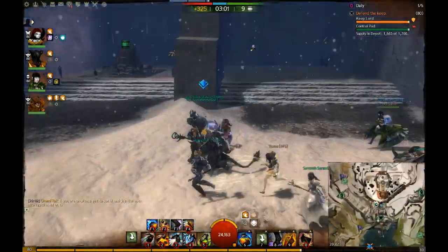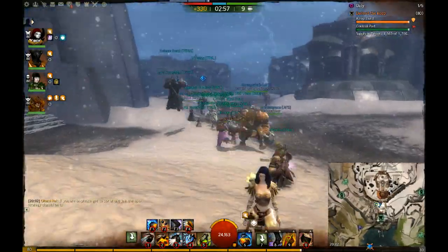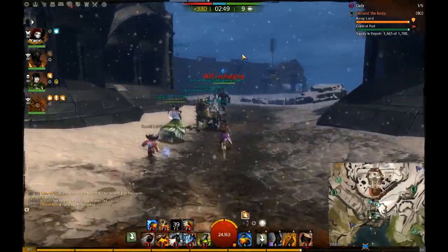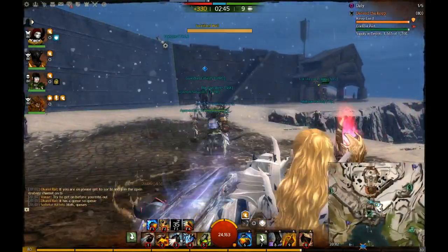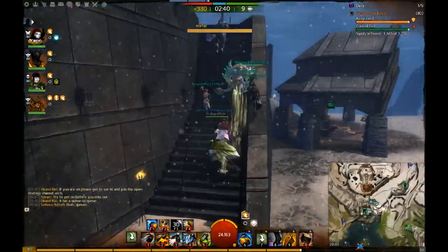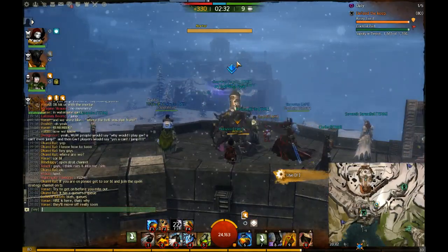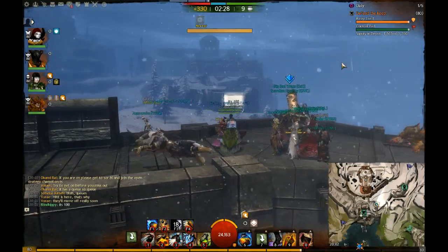If they're ever catting Crag Top you can use the other mortar — it's faster than building an arrow cart at Crag Top. The mortar on that outer wall — if they're catting the south wall of Crag Top, you can honestly slam them with this. 100 power will touch the bottom of the wall.